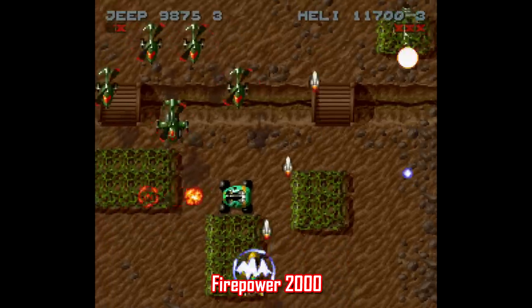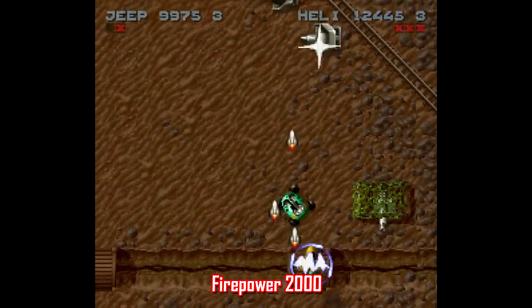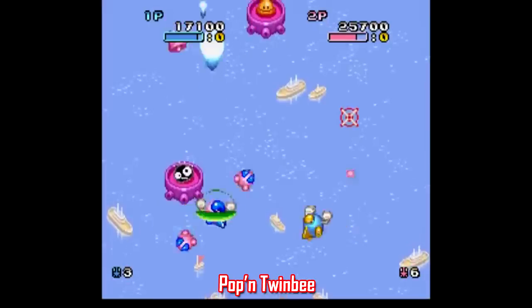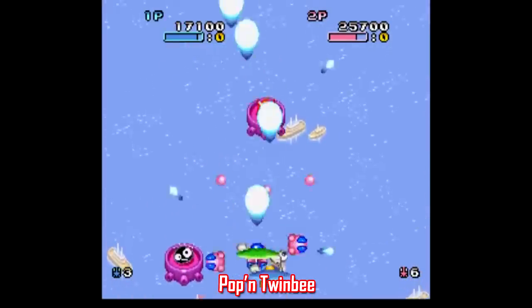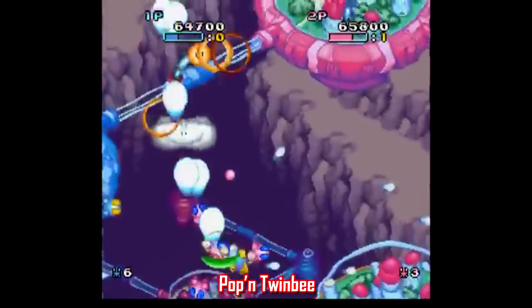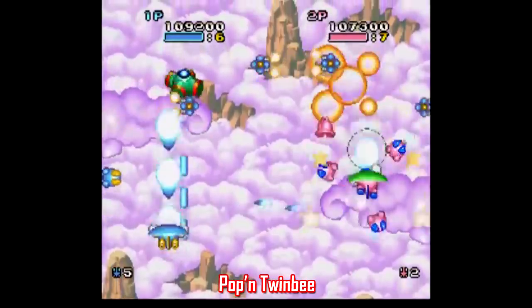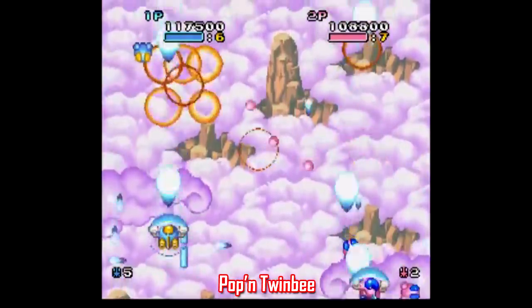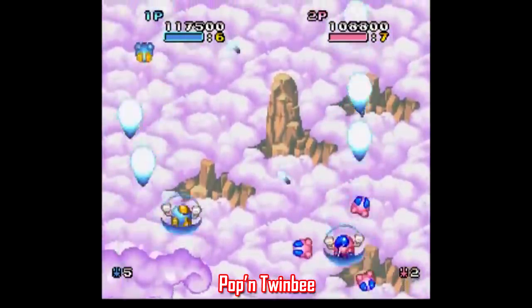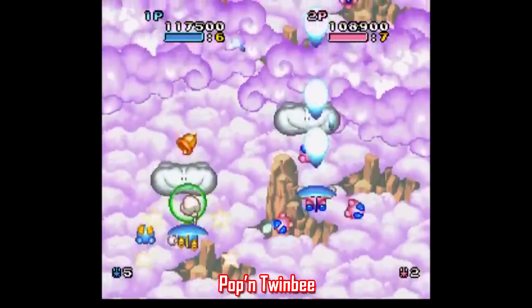Another really satisfying shooter is Firepower 2000, where one player controls a tank and the other a helicopter. The game does a nice job balancing enemies that can only be destroyed by one or the other. If you're looking for an easier shoot-em-up experience, there's Poppn TwinBee. I had trouble leaving this one off the list — the main reason being it has a couples mode where most enemy fire is focused on player one, a great feature to help get kids into the genre or for people who aren't very good at shoot-em-ups.